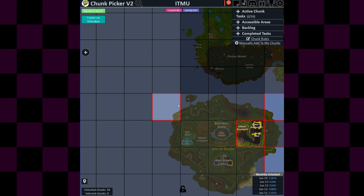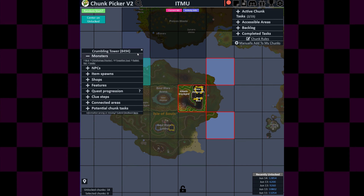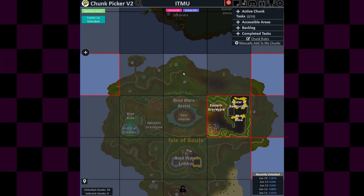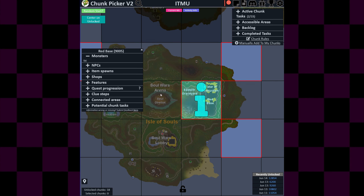Then we get to Isle of Souls with three corners — I don't know how this keeps happening. I really want this chunk here so I can get a bird snare, because right here there's a bird snare drop and I need it to do Hunter. And this little red base thing here has a fly fishing rod spawn, I'm pretty sure.